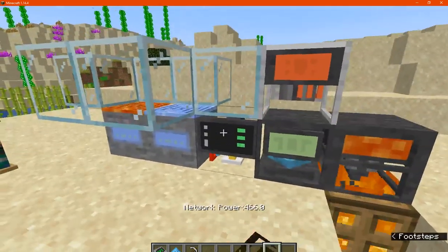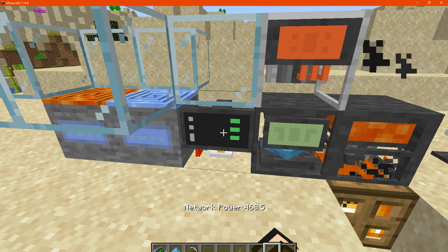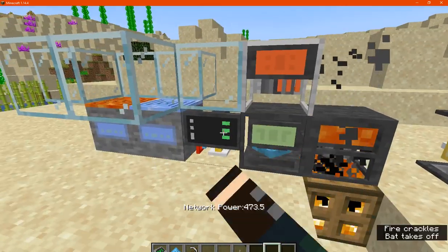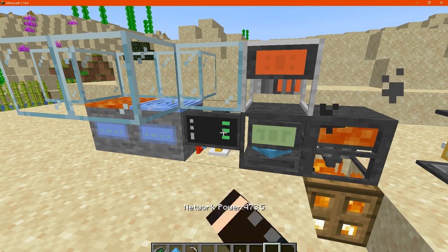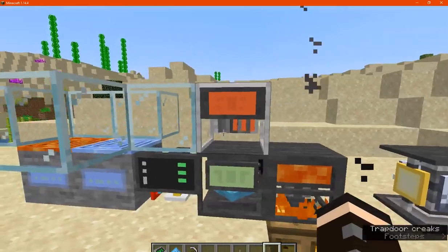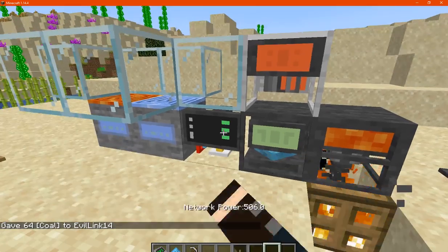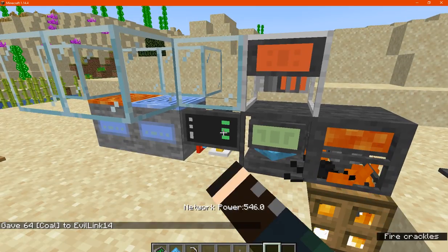You have your network terminal for displaying how much power you have in the network currently. Since I've got a coal generator and a heat generator, that's where I'm getting power — mostly from the heat generator with fire underneath. If you constantly right-click you can see it updating. I have tried lava and that doesn't work. If you use a coal generator it'll just use up a lot of coal.